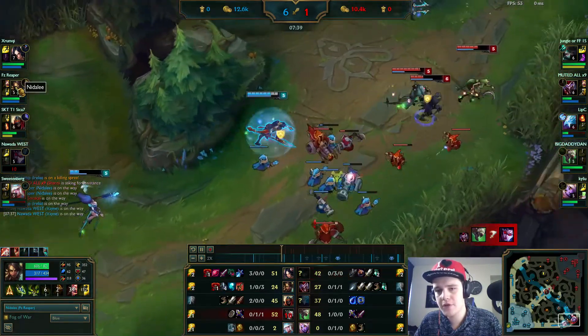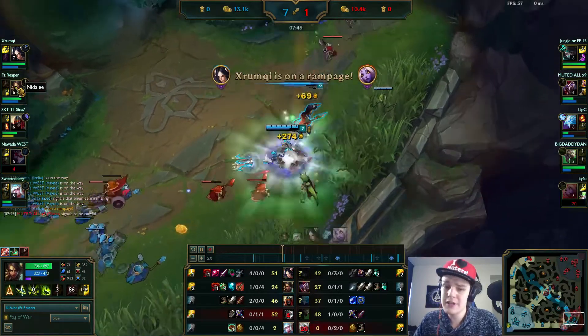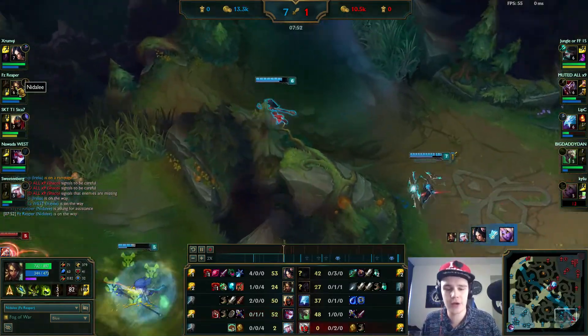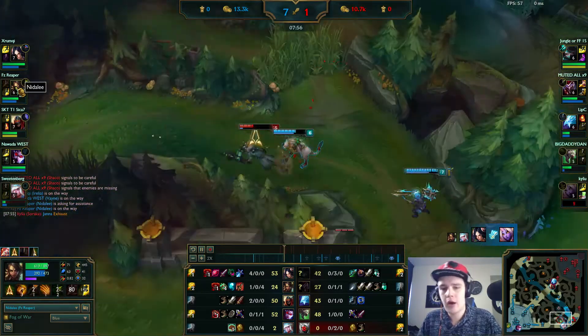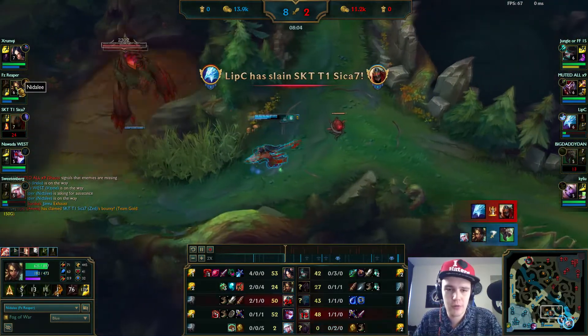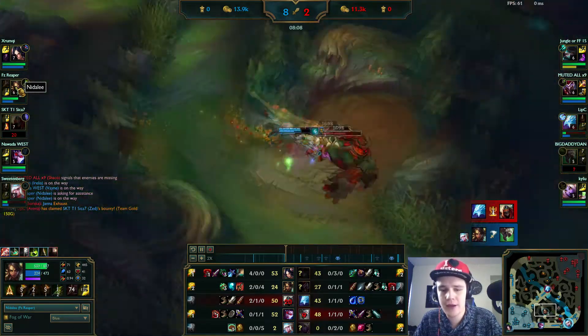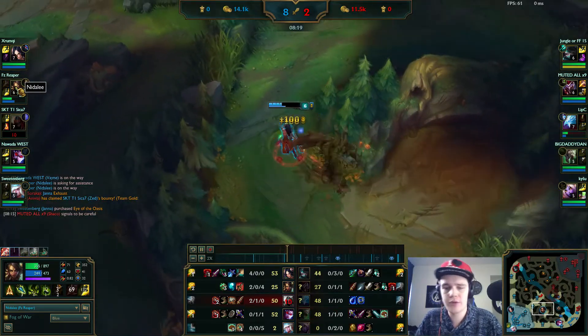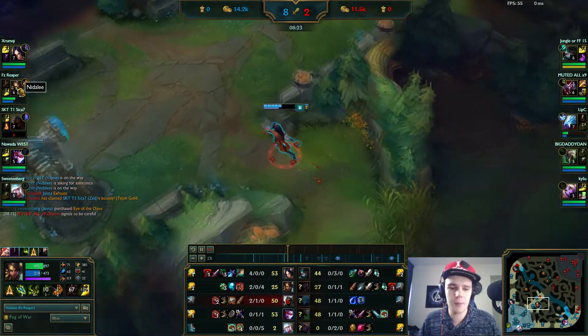Nidalee farms that much faster than Shaco, even though he does have the level advantage right now. That's because I ganked a lot early — I've got a four, now actually six kill participation going — and Shaco farmed more early on, so that's why he has a slight level lead over me. But as soon as we killed some of the targets, all that XP made up for it and I got ahead.